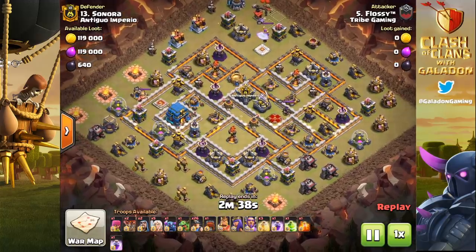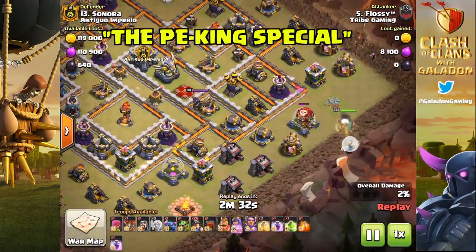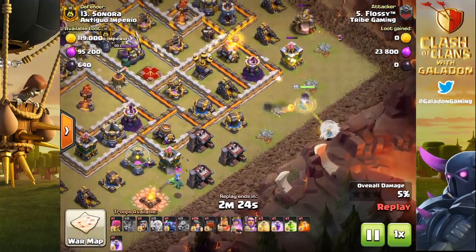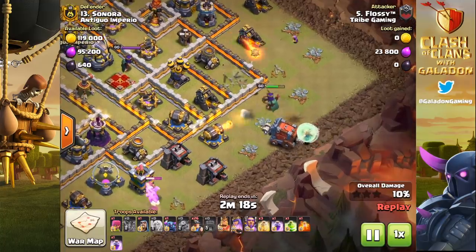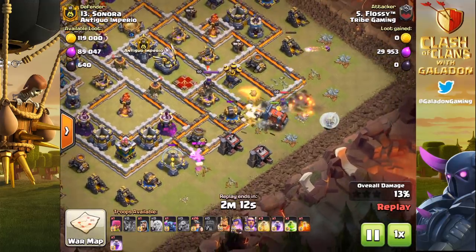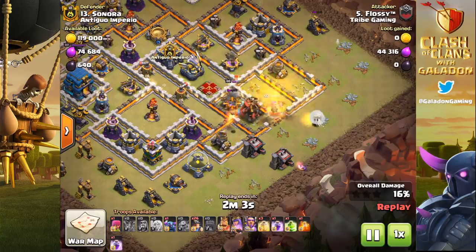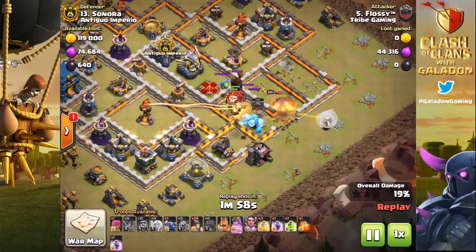Next we've got the Peking Special — watch Flossy as he starts out his funnel against this base in CWL with miners. Normally players funnel one corner with a queen walk slash queen charge, and the other side gets funneled by the Barbarian King. He gets down and moves from six o'clock toward nine o'clock, creating a funnel for the miners to move in and keep a narrow pathway at the Town Hall to grab that safe second star.